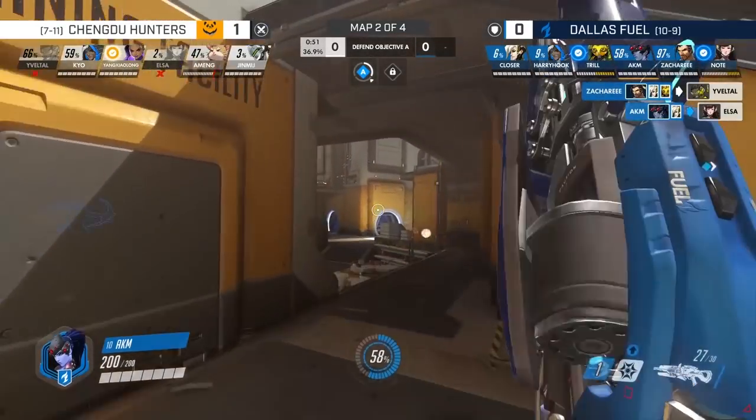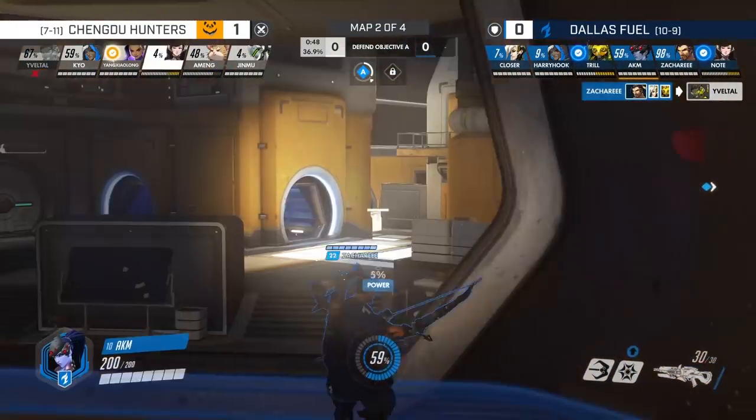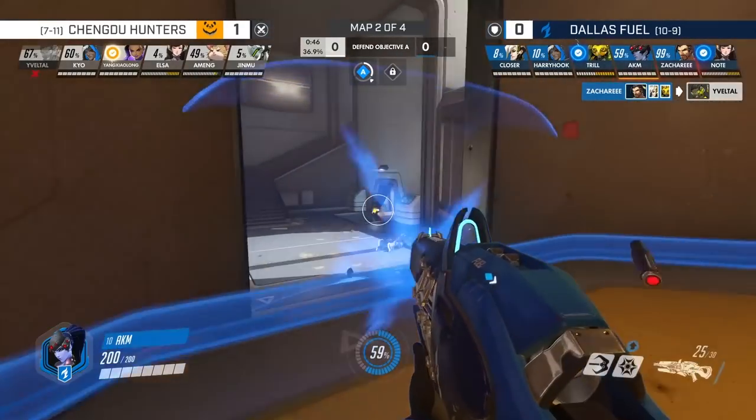And now the Dallas Fuel, they're starting to burn. Now you're seeing the Dallas Fuel play well. This play is important for us because it shuts down one of the big ultimate combo pushes that Chengdu will have on their Horizon first point attack. With these ultimates out of the way, Chengdu only has one more fight to try and capture first point, giving us a better chance to hold it.